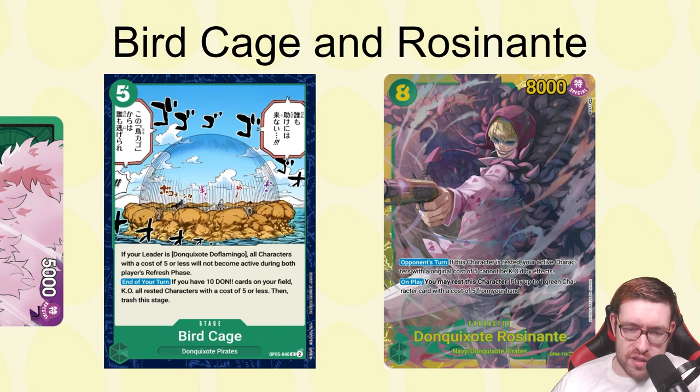Birdcage is a little cheesy, especially in a deck that already has an issue where you have a lot of cards in hand that aren't easy to counter with. Since we have the zero-cost event, maybe a copy or two of Birdcage could fit — it's worth testing. I would not run more than two. We also have the eight-cost Don Quixote and Rosinante — I tried to make this card work, especially since it's a Navy card and a Don Quixote pirates card, but it's just not worth it.